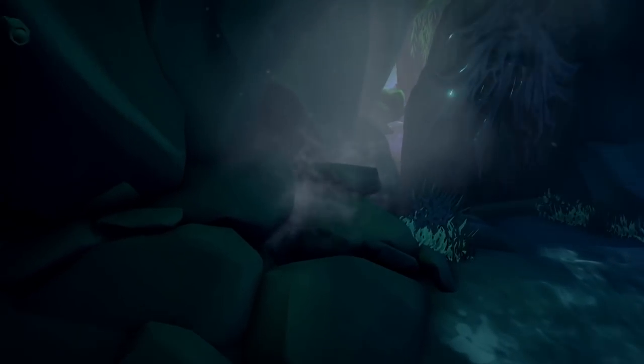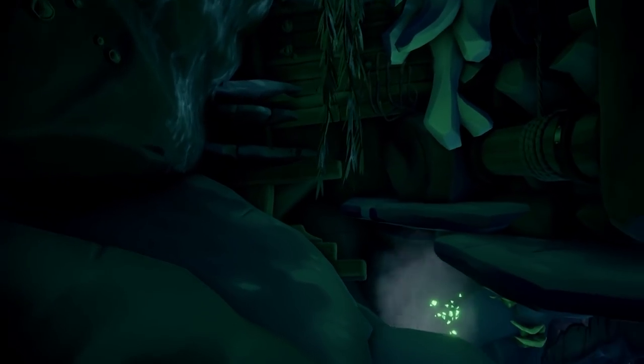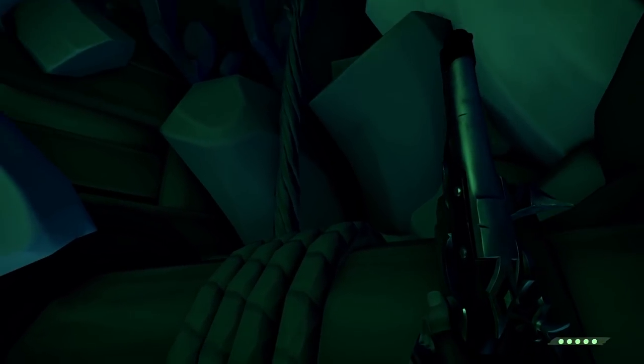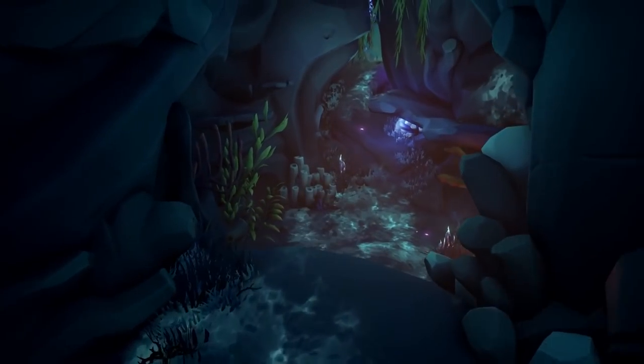Now you're going to make your way up the passageway a little bit further. This geyser is going to shoot you up top, and you're going to basically cut down the door that is blocking your passage. This will open the door and you can just walk through and follow the path through.